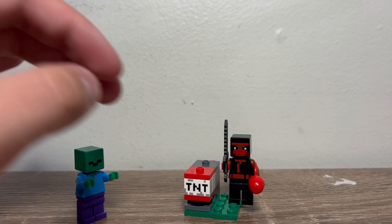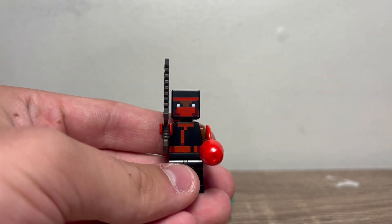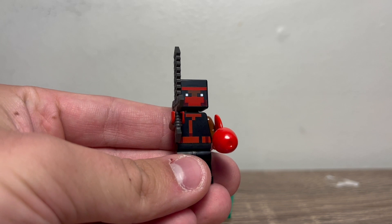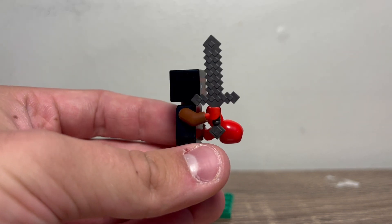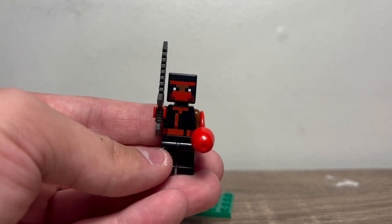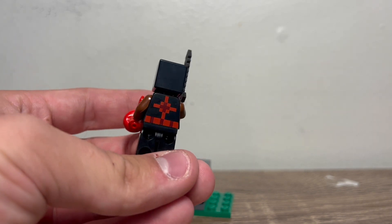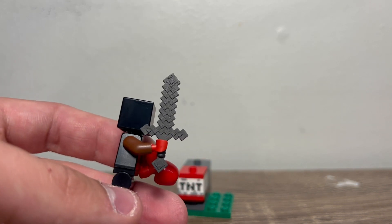Of course we have a ninja, which came in — I think it's a ninja set with a cherry blossom tree and some of the lush caves underneath. I did a review of it, so I'll link the video here. This minifigure is no longer exclusive, but that's okay — it's a cool minifigure to get and I really like the printing on it, which is very nice.